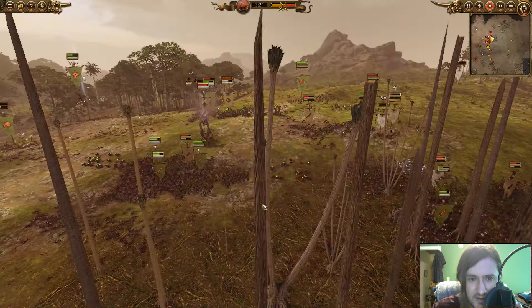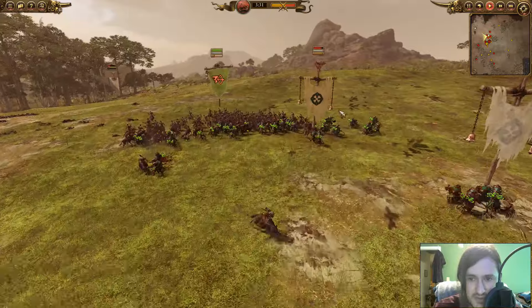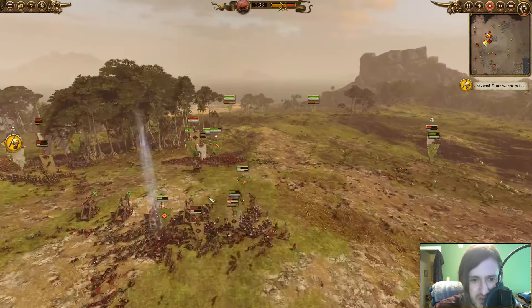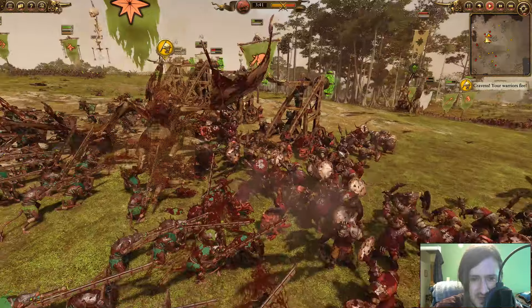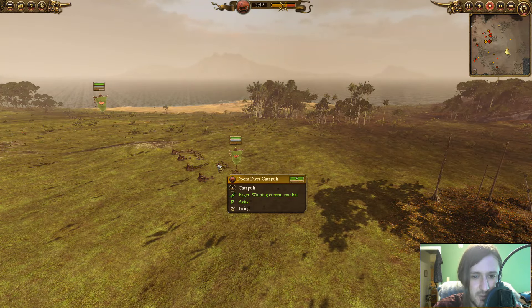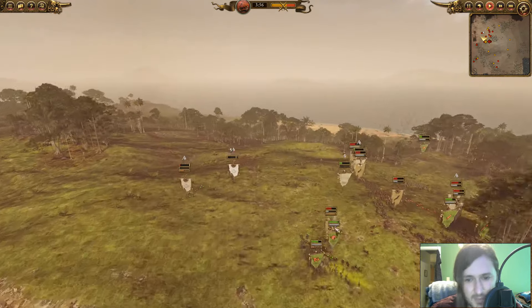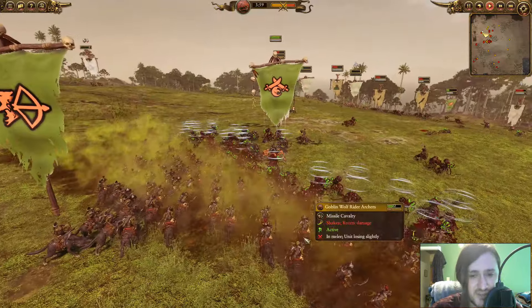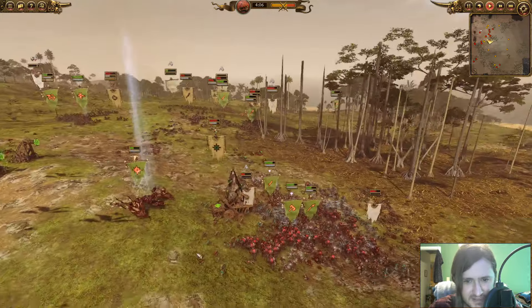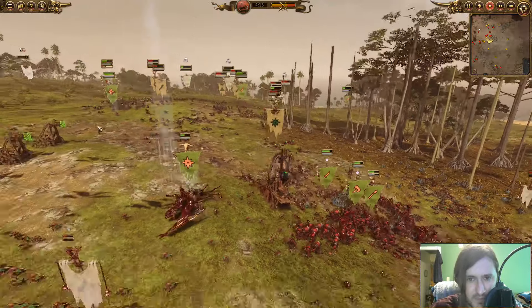My opponent's Gray Seer still isn't in combat — just sitting there, not getting any benefit. I get a Spirit Leech off on him. The Storm Vermin engage, and I get my Goblin Big Boss and Wolf Riders into the last Rattling Gunners — at this point we've shut down all his range units. Azag lands into the Warplock Jezzails with squigs supporting. The Doom Diver Catapults have been shooting this whole time. The lesson here: you need more muscle than just Skaven Slaves.